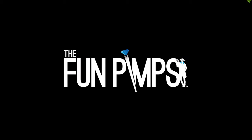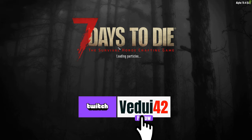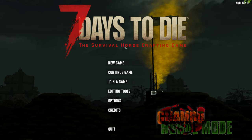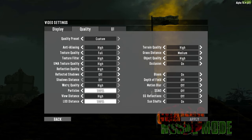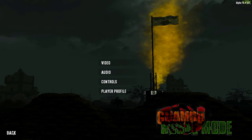Now we can finally hit 'play mod.' It starts up — the usual Fun Pimps logo as the base game loads and pre-caches files. You'll soon see a difference showing the mod pack has been loaded. You can see the changes to the front end — GNA Mod Horde Mode is shown here. Let's go to options and check video quality settings. We have our player profile set up, so now we'll start a new game.